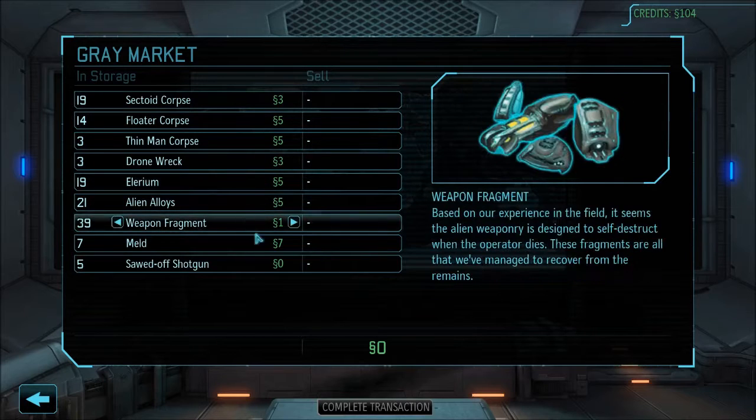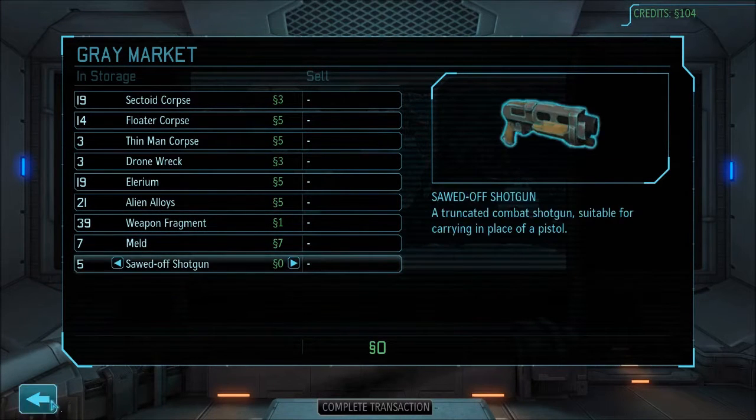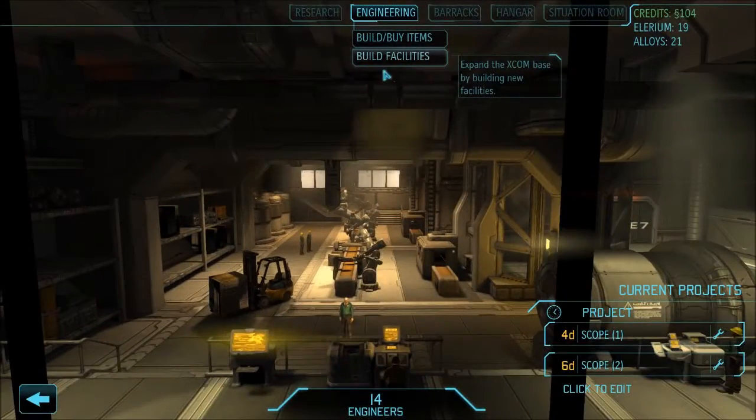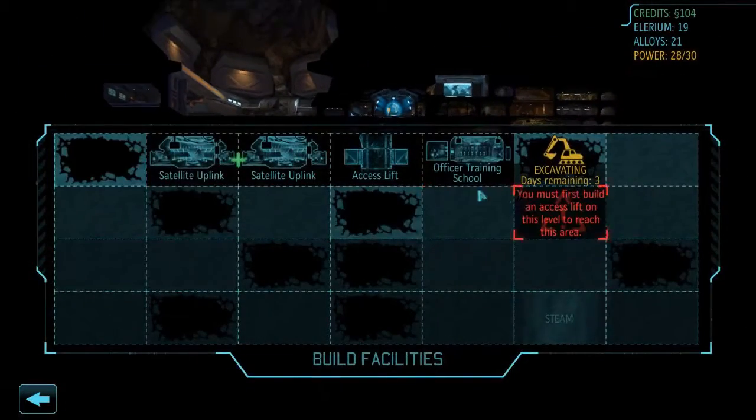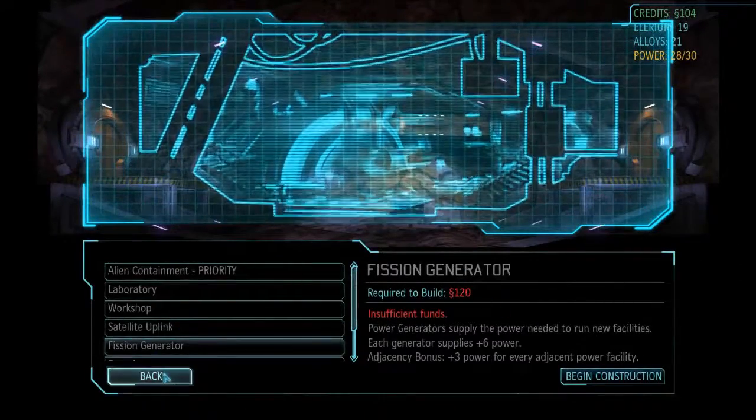I could sell allureum, though I kind of don't want to. We're at 104 credits. The two things I would like are another scope, but I also need a fission generator and the fission generator costs 120 credits.